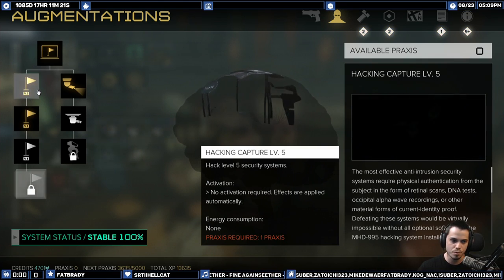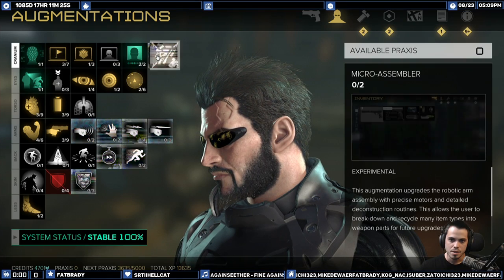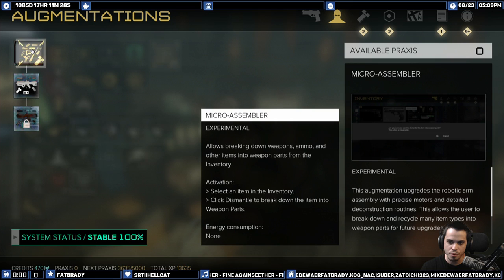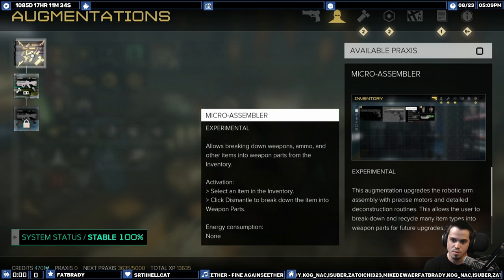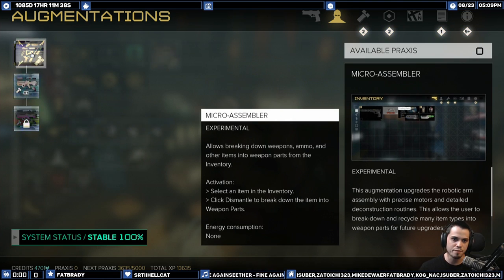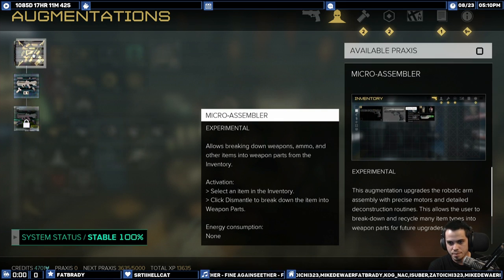The next thing I picked is a new one called the Micro Assembler — it wasn't in the previous game. To enable this in early game you have to disable one of your other augments that you're not using, to have enough power for it. What it does is allow you to break down weapons, ammo, and other items into weapon parts from your inventory.